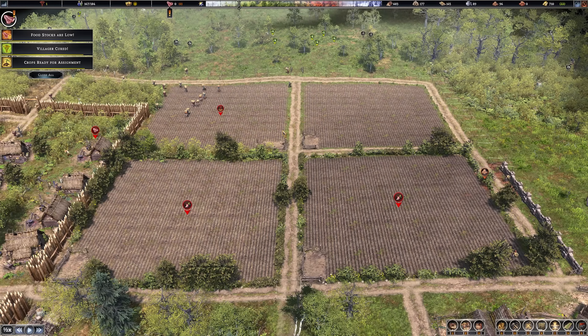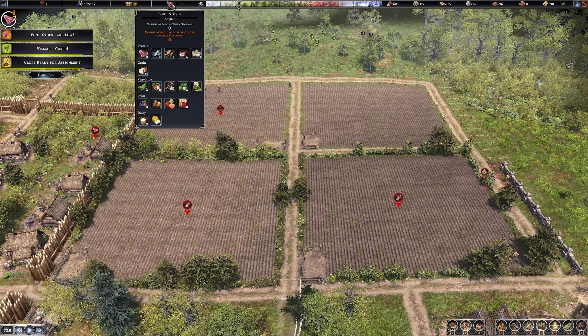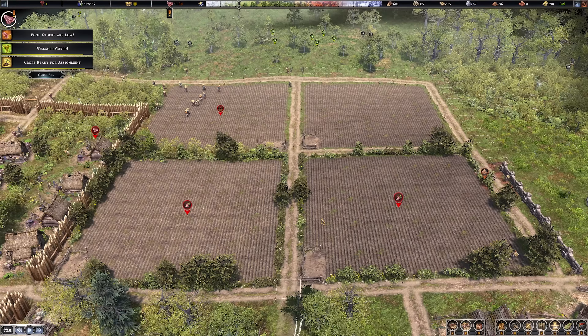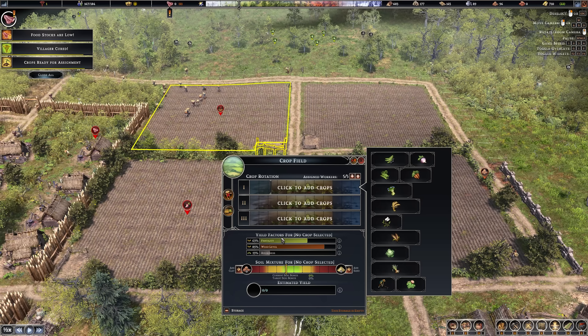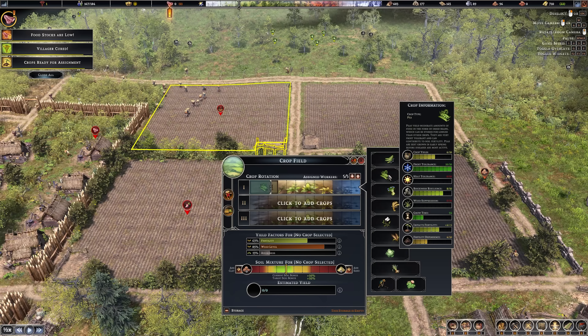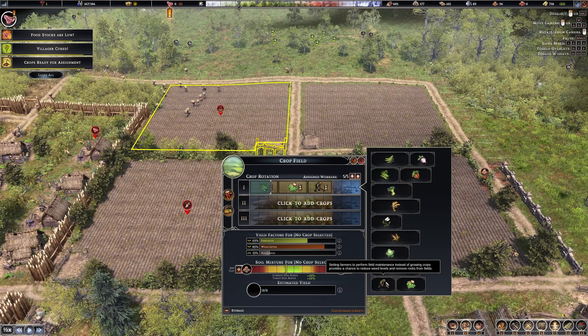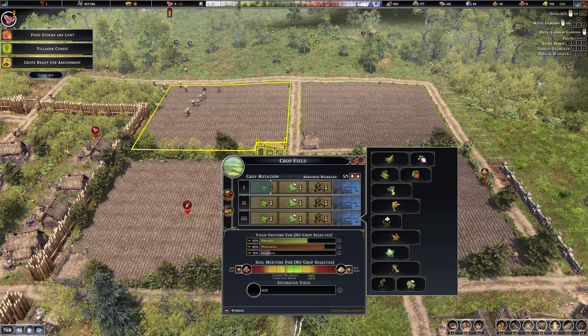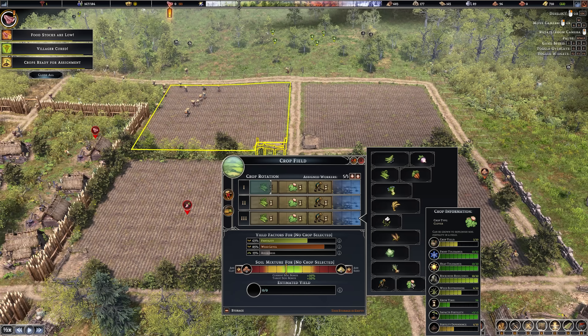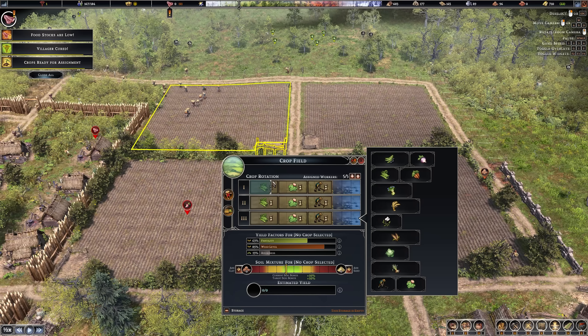We now have our four crop fields set up. I've purposely crippled my town's food store on this test map so we can see the effect. Once you have your crop fields in, you'll be greeted by a sign that the crop has empty seasons. When you first set up fields, fertility can be a little off and weed levels high, so for the first three years you want to do a rotation of peas, then clover, then maintenance - and repeat. Peas give a slight fertility boost, clover boosts fertility further, and maintenance brings weed levels down.